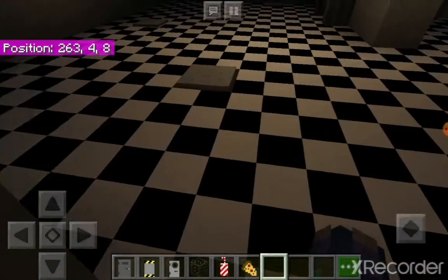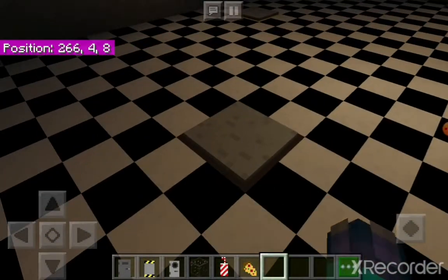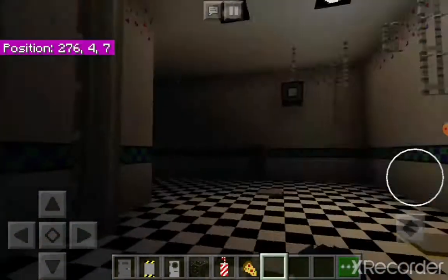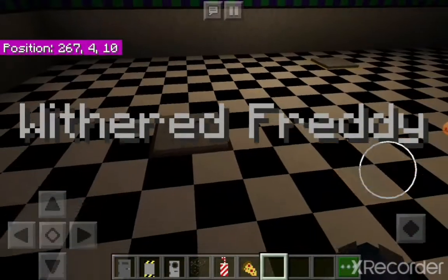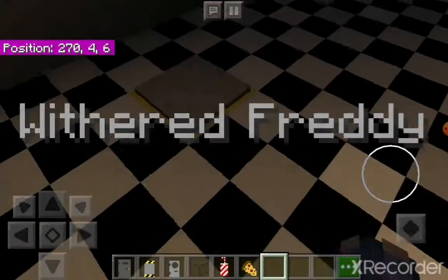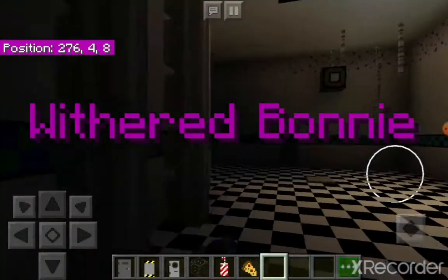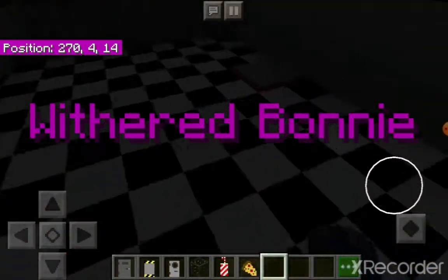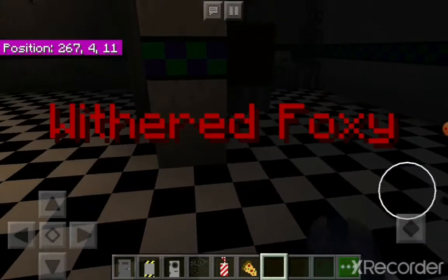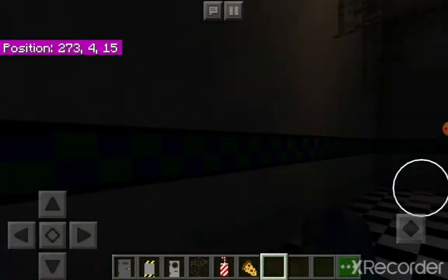Let's head to the Parts and Service area. These are the withered animatronics — I feel sorry for them, they just have to lie here. First up, this is where Withered Freddy is meant to be. I'm sure the characters will be added soon, but it doesn't matter. Here's where Withered Chica is, Withered Bonnie, and then all the way over there is Withered Foxy.